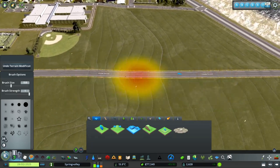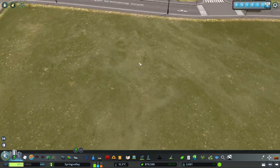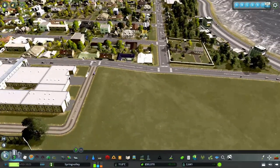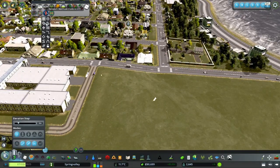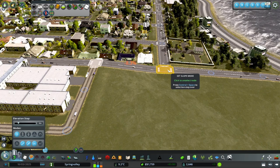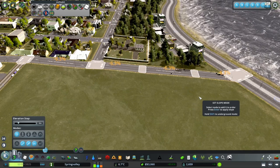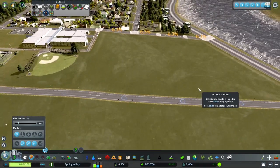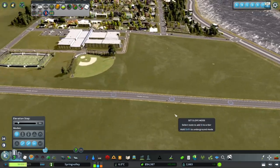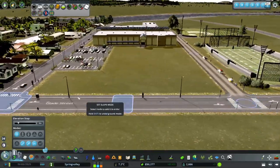We have this nice steep hill here. What we could do to fix that is go into the Network Multi-Tool, go down to Slope, and click from here to here. That's quite a big steep slope but if we continue going down to there and hit Enter it kind of lessens that slope. We'll grab here to here, hit Enter, and that's much better - looks pretty good.